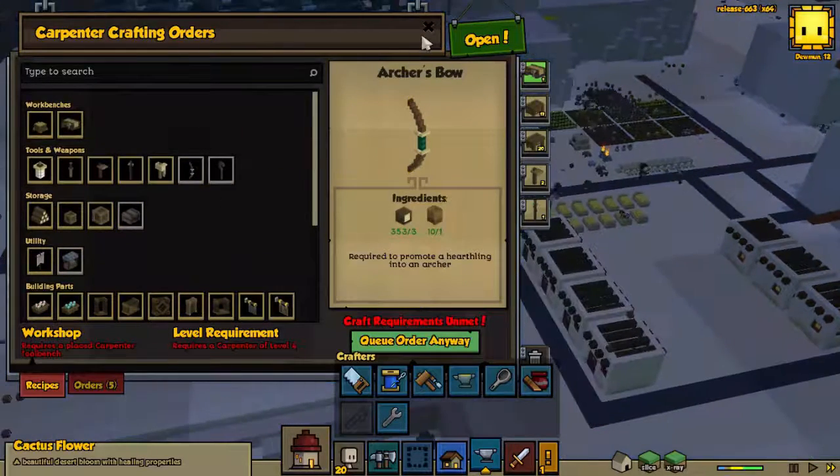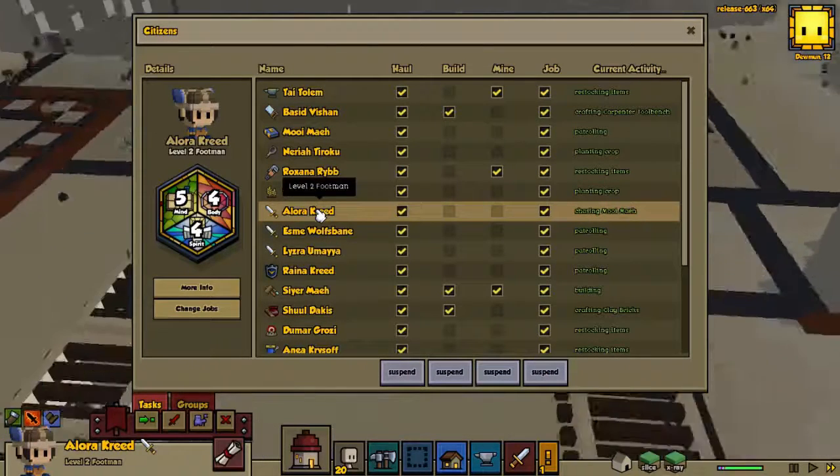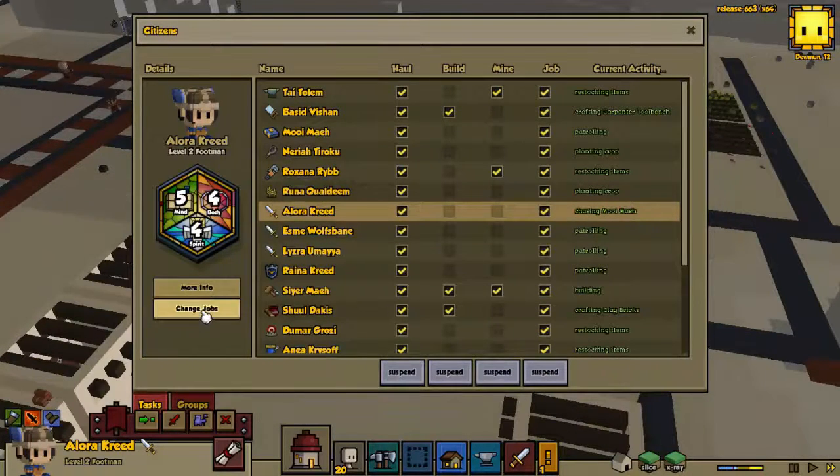Carpenter level four with the archer's bow, and we can turn Laura Creed into an archer.